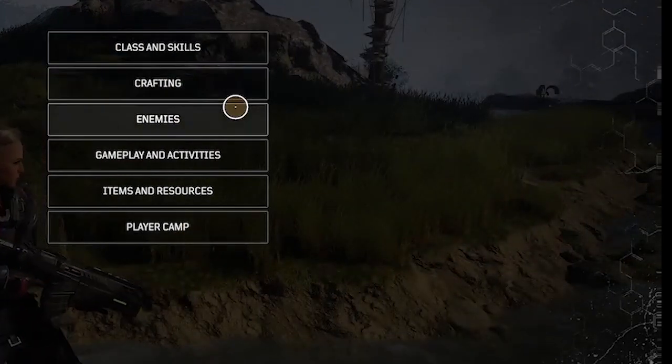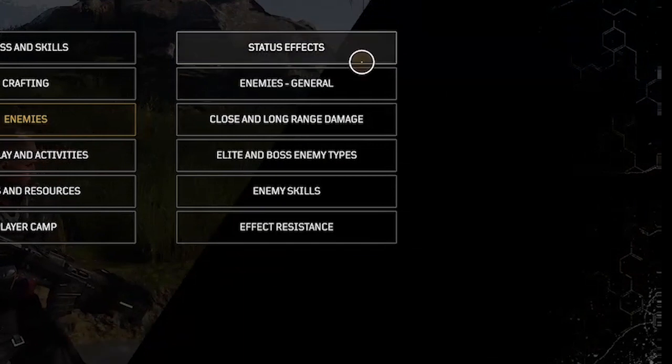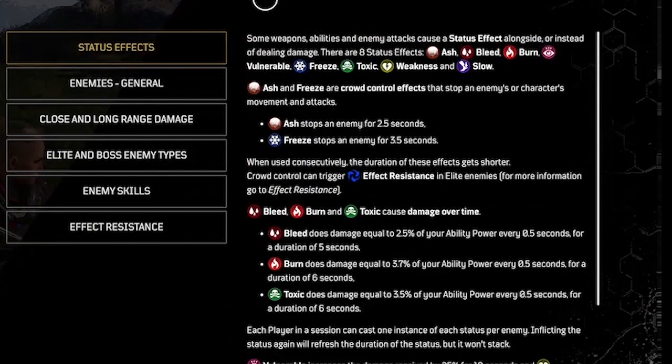Now the enemy guide. Status effects: some weapons, abilities, and enemy attacks cause a status effect alongside or instead of dealing damage. There are eight status effects: ash, bleed, burn, vulnerable, freeze, toxic, weakness, and slow. Each player in a session can cast one instance of each status per enemy. Inflicting the status again will refresh the duration but it won't stack.